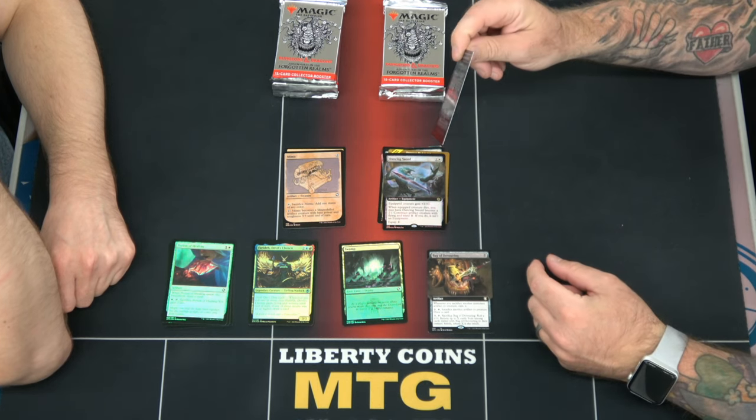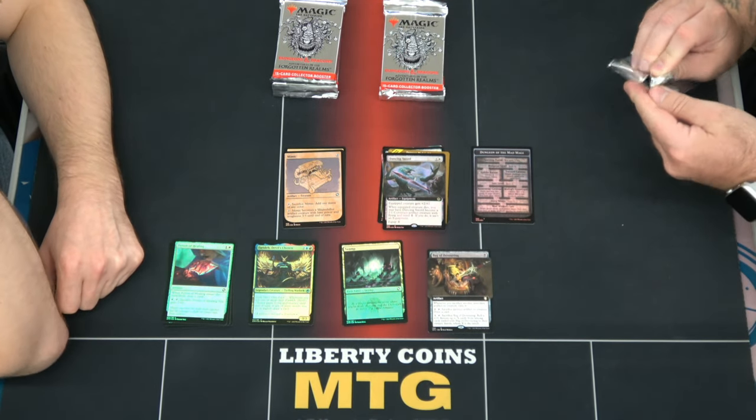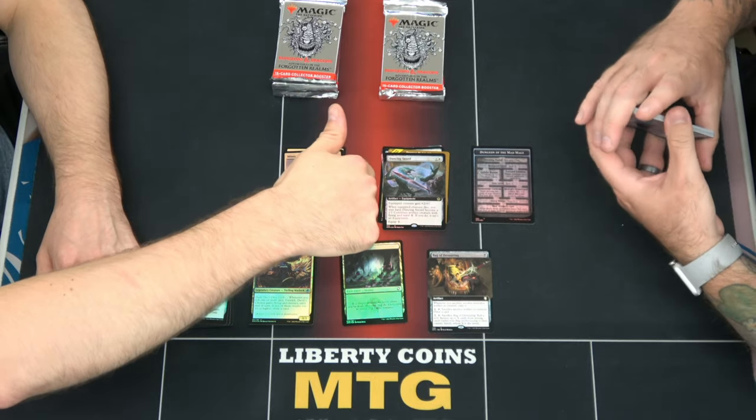And then here's a foil full art Dancing Circle, a foil Dungeon, and a foil Dungeon token — full token. Done. I kind of want to zoom in on that in 4K and read it.